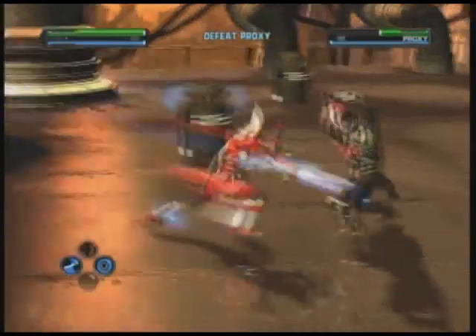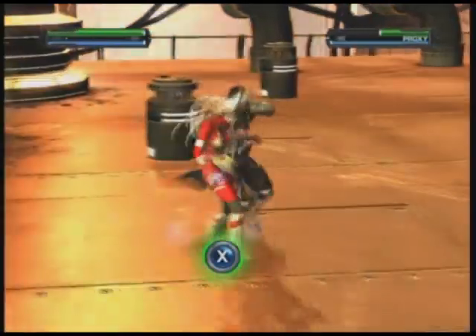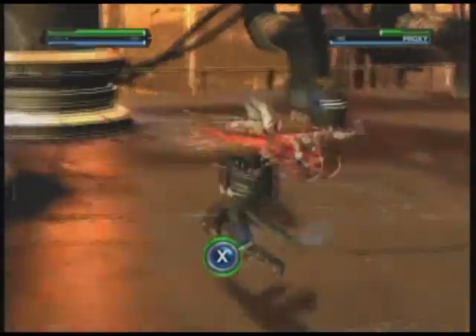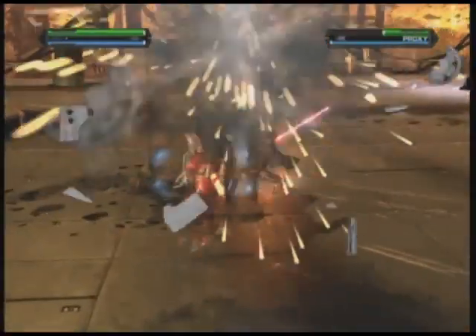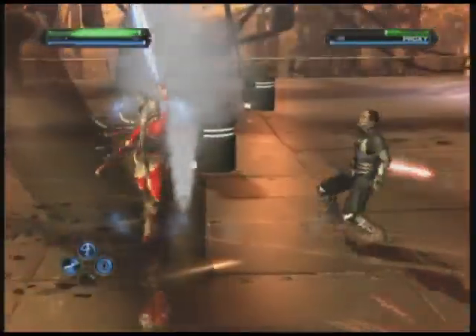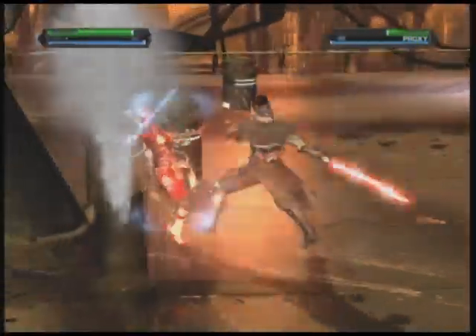Hey everyone, it's Adam, back with another boss fight. This is Proxy, your personal droid, whose primary objective it is to kill you. He's able to mimic the form of enemies that he's seen before, including, so far, all the characters that you've fought in the game.